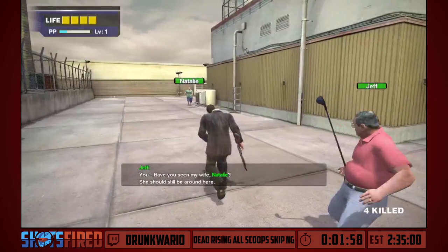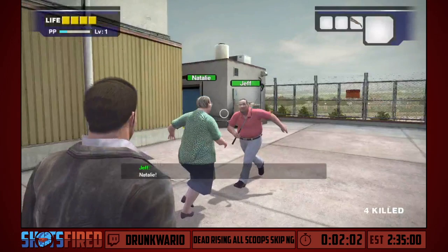Yeah, this frame drop is awful — I am so sorry everybody, but there's nothing I can really do about it right now. We're already in progress. Anyway, if you can see through the frames, you're going to be spitting on Jelly and you have to stop them from hugging.